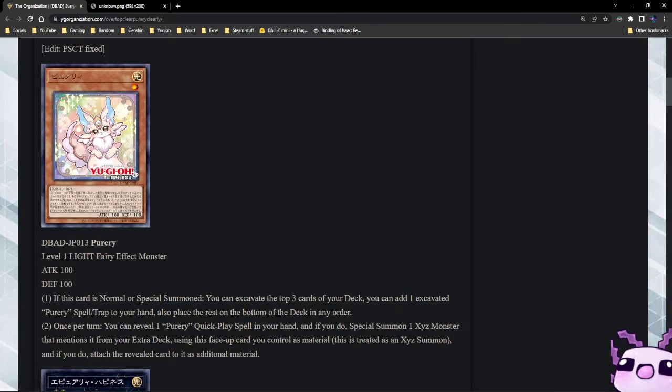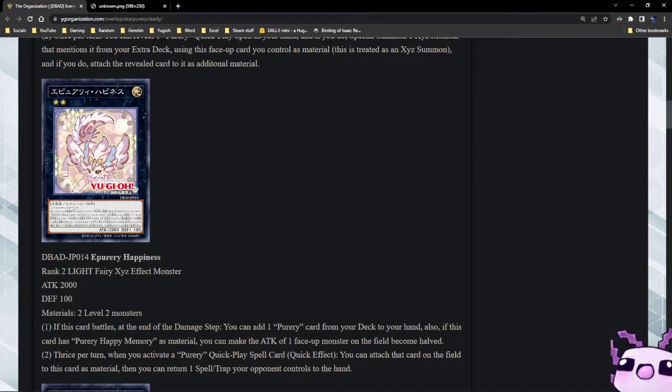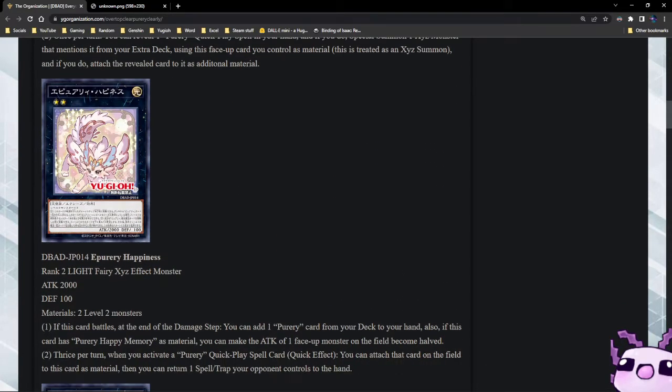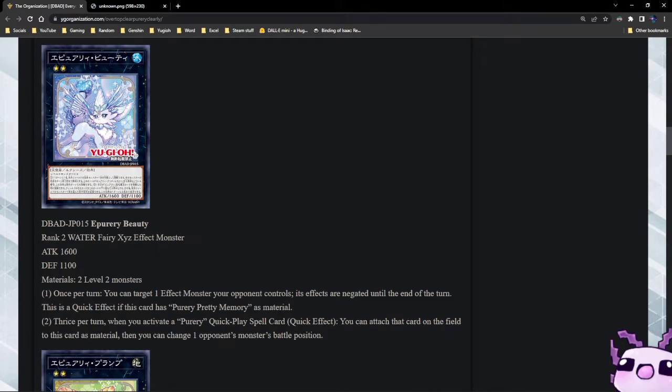Next up we have Puri Happiness — it's a Rank 2 Light Fairy, 2000 attack, 100 defense, takes two level 2 monsters. If this card battles, at the end of the damage step you can add one Puri card from your deck to your hand. Also, if this card has Puri Happy Memories as material, you can make the attack of one face-up monster on the field become halved. Thrice per turn, when you activate a Puri quick-play spell card effect, you can attach that card on the field to this card as material, then you can return one spell or trap card your opponent controls to the hand. So this card outs things like Anti-Spell Fragrance — that's going to be very useful.